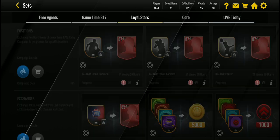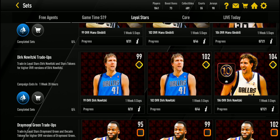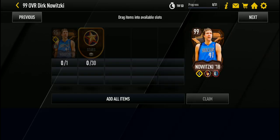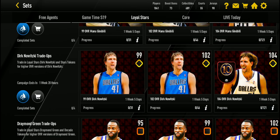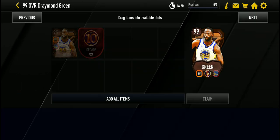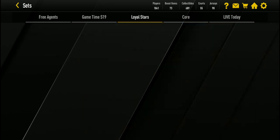Going back to Loyal Stars quickly — unless you get the Manu or the Dirk, which you could possibly get if you get the 99 overall Manu Ginobili or the 99 overall Dirk Nowitzki. If you get the 99 overall Draymond Green, you'll be able to get him because the 99 overall is the second one. In the trade set, you just need to get up to 80,000 points.